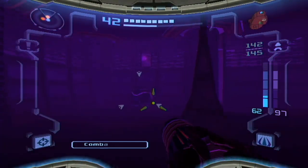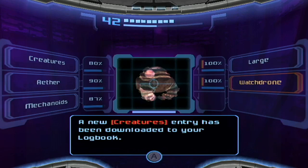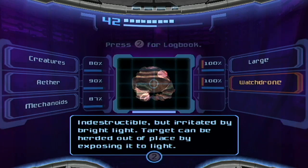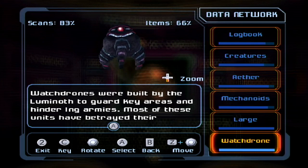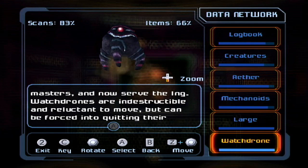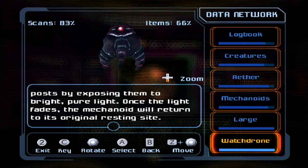What is this? Watch drone. Watch drone - okay, indestructible, irritated by bright light, target can be herded out of place by exposing it to light. What the fuck? Watch drones were built by the Luminoth to guard key areas and hinder Ing armies. Most of these units have betrayed their masters and now serve the Ing. Indestructible and reluctant to move, but can be forced into quitting their position by exposing to bright pure light. Once the light fades, the mechano returns to its original resting space.